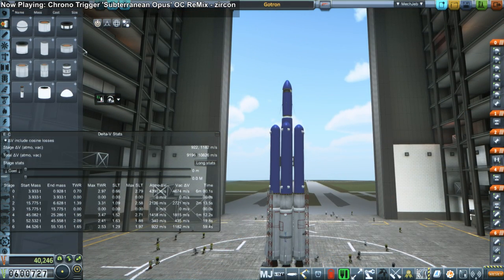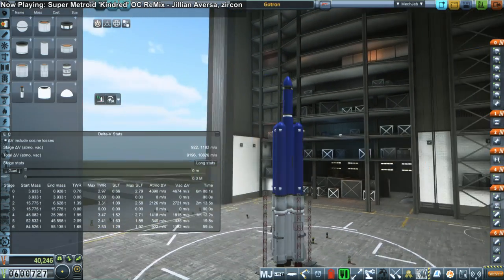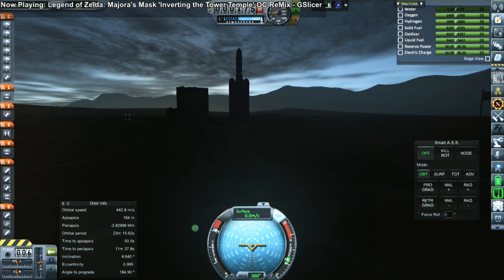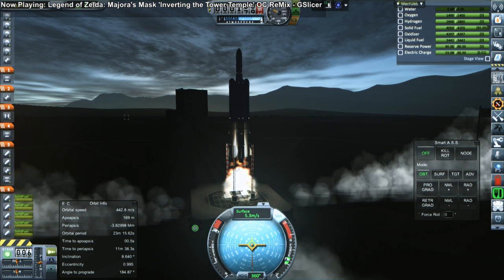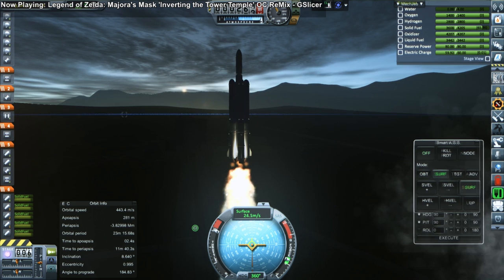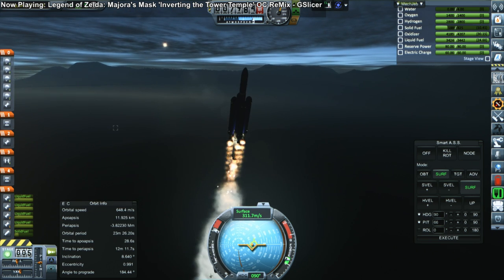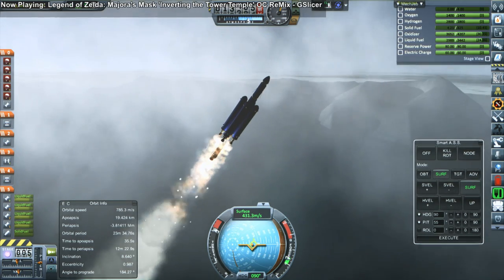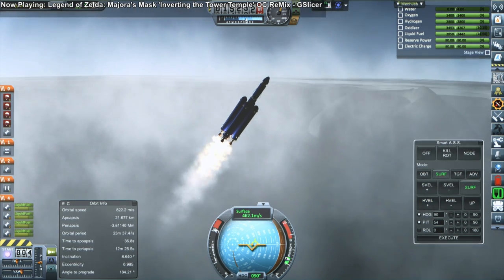I decided to revamp our upper stage — put in a slightly more powerful engine and more delta-V. It's now packing 4,000 instead of 3,000 meters per second. Of course that burdens the lower stages so it's not a pure 1,000 m/s extra, but by my calculations it might be enough to reach the target orbit. Quite a nice shadow at launch which makes the engine lighting all that much better. We will need to put lights on our vehicles to get the lighting right — ambient light adjustment isn't the best solution; actually putting lights makes everything look better.